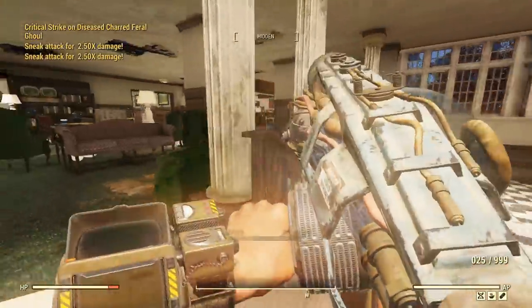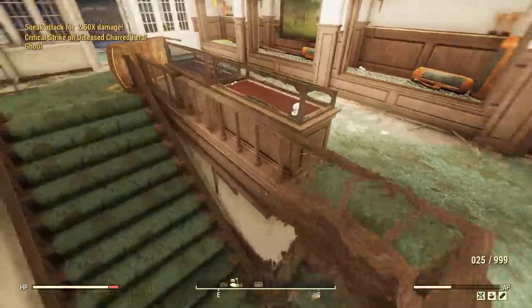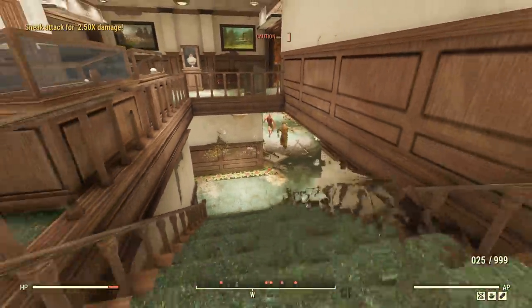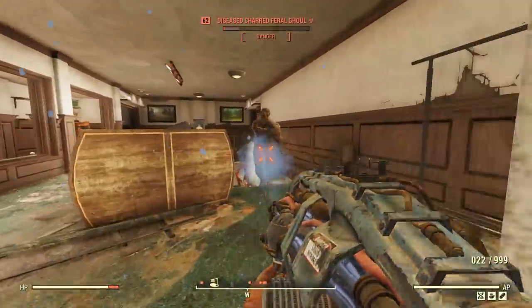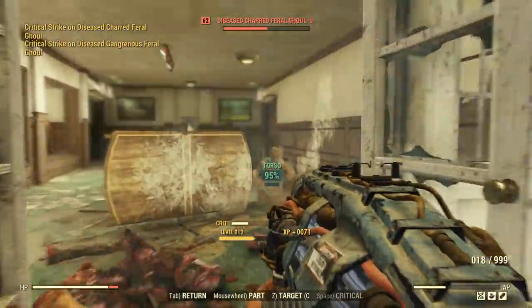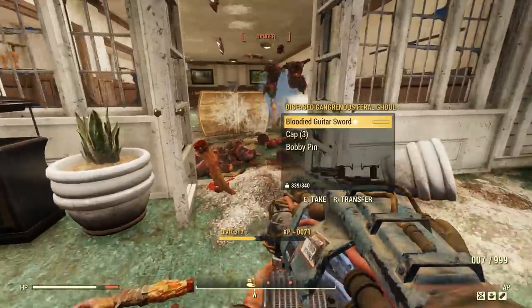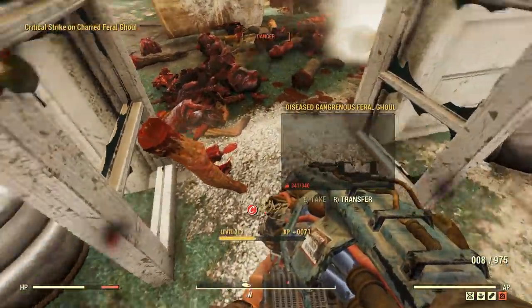I'm just slaughtering all these ghoulies with a bit of stealth cryolation. That works pretty well. I'm happy with what this thing can do when amped up with stealth. Ice to see you — that's all the ice puns I've got. A bloodied guitar sword dropped — nice. And you know what, keep hitting me — there's a thing called Adrenal Reaction: every time I lose health, I get more damage. Congratulations, you've stitched yourself up.